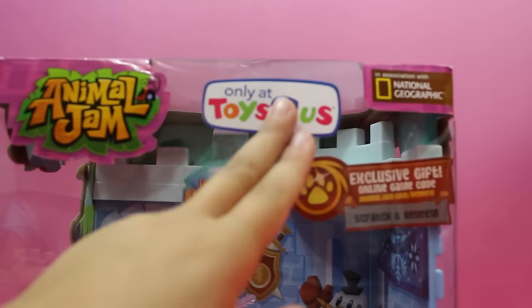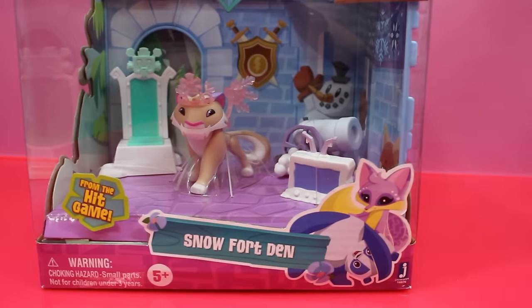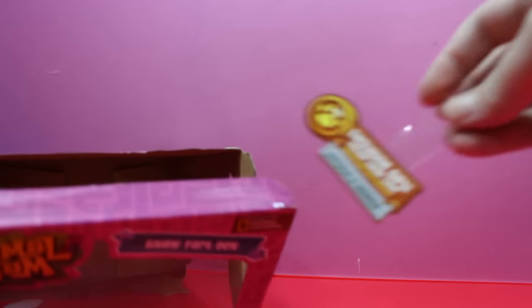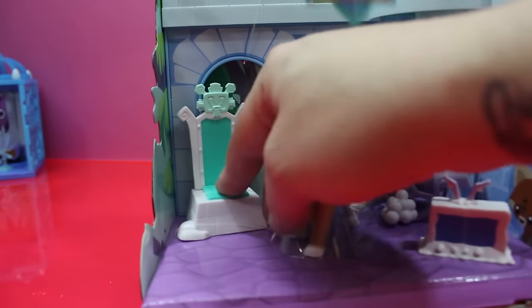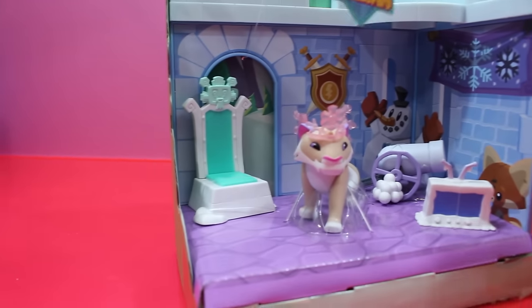Be careful because when you go into Toys R Us, there's no fart den allowed. But there is going to be one! All right, let's bust it open. Oh sweet, it looks like a castle! We can't forget to get the game code so we can get our gifts — we'll do that at the end of the video. I think what comes with it is the TV, this throne, and I'm not sure if the cannon comes with it or not.